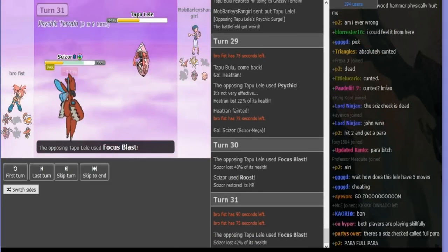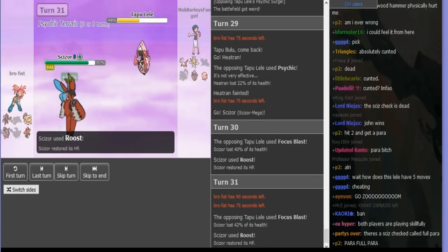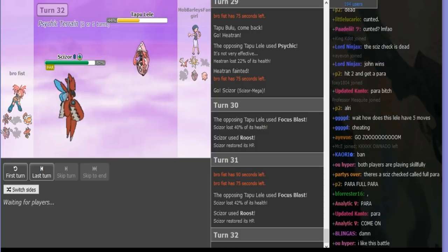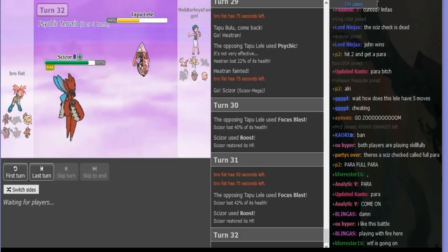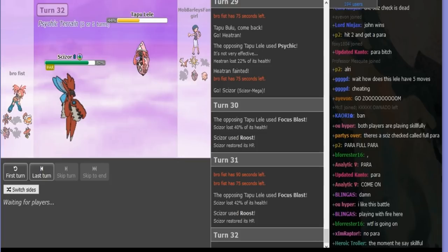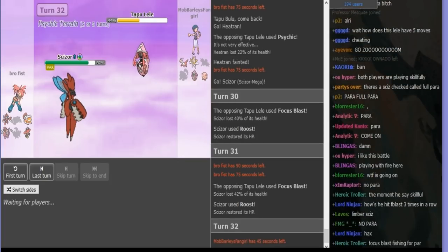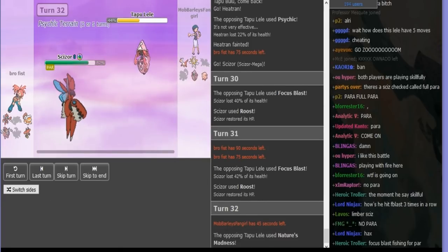Focus again, hit again, Roost again — same old same old. And then this turn — it's looking like Nature's Madness does a little more than Focus here, so I'm gonna Nature's Madness instead. Because I really just want to kill Scissor. Once Scissor dies, Latios wins 100% — there's no way it can lose. So I kind of have to bank on the luck.